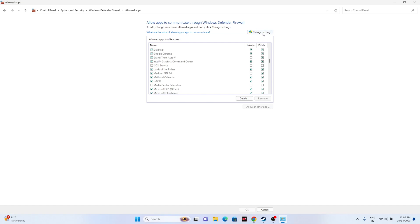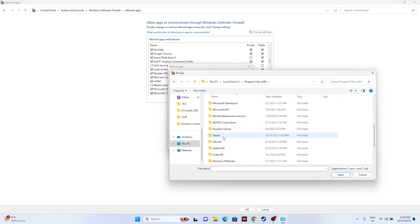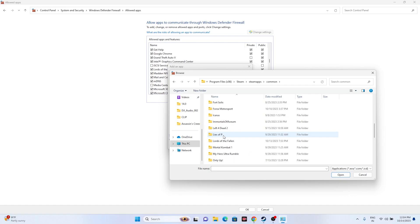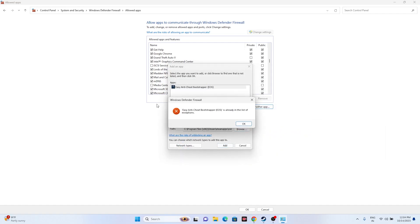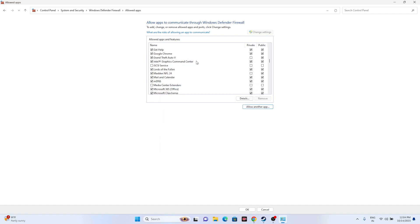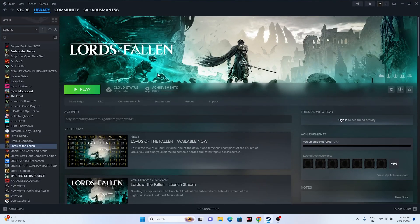If the game isn't listed, click Change Settings, then Allow Another App, then Browse. Navigate to This PC > Local C > Program Files (x86) > Steam > SteamApps > Common > [game folder], select the executable, and click Open to add it. Once added, close everything and try launching the game from Steam.